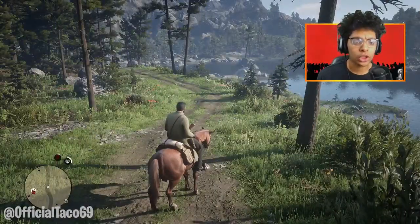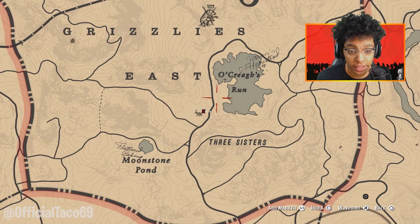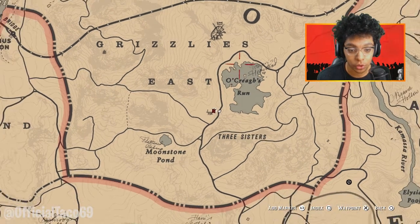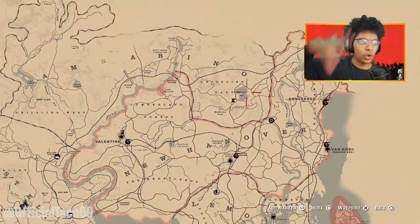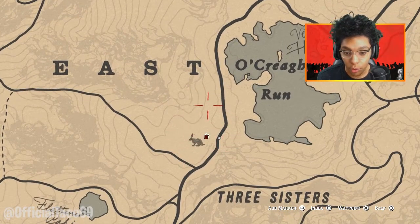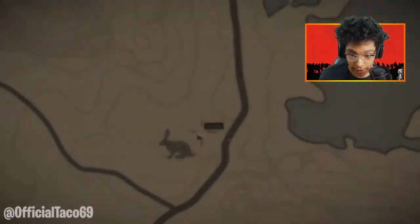Alright guys, first off you want to head to this location I'm currently at, which is beside Okeechobee — something like that — way on the northeast side of the map. Head way up northeast and you guys will see a legend on the map or a question mark. You want to answer that question mark.